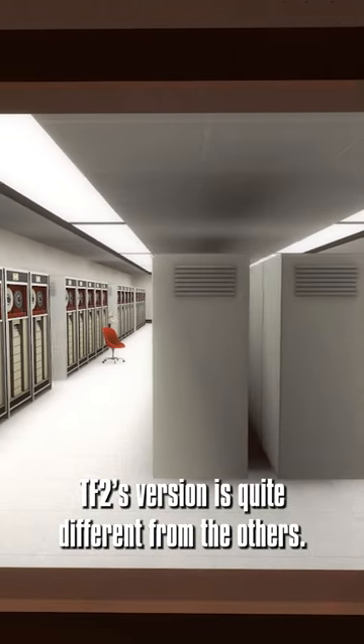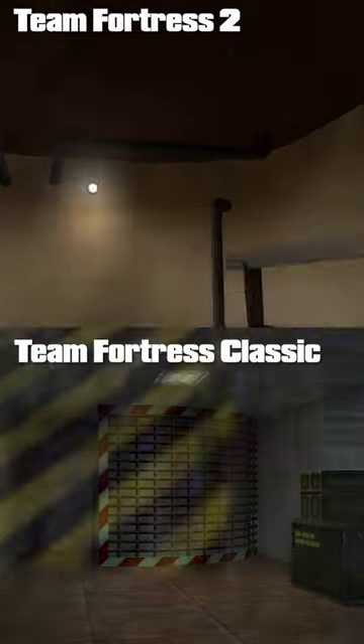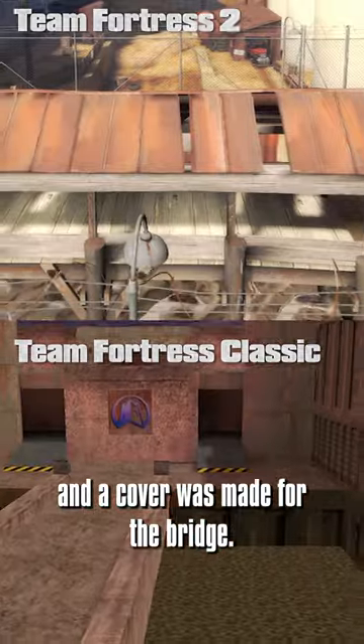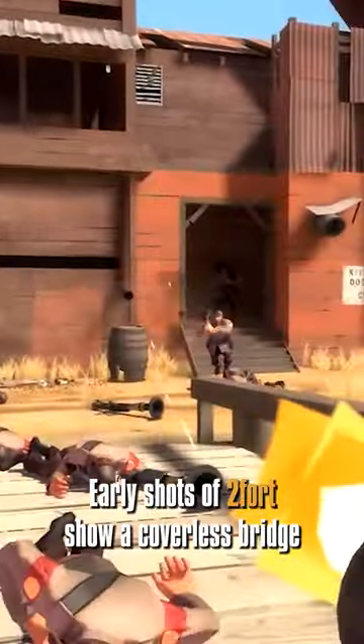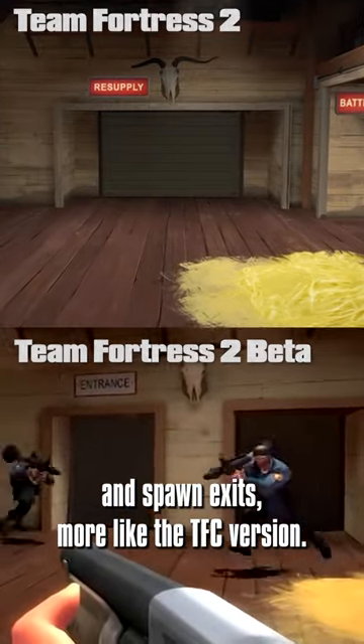TF2's version is quite different from the others. The sewers and spiral staircase have changed. This elevator is now stairs, and a cover was made for the bridge. Early shots of 2Fort show a coverless bridge and spawn exits more like the TFC version.